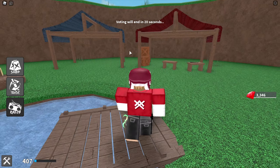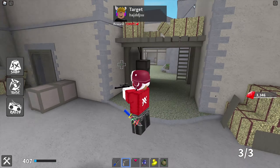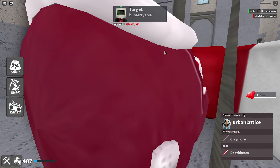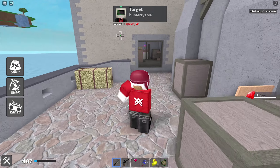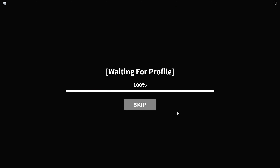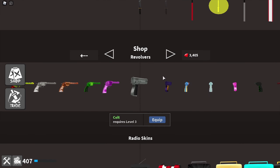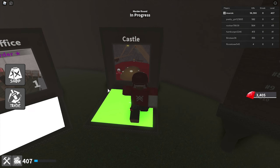We killed this guy through the wall, and maybe you have to be a specific distance from the wall — that could be the case. My current theory is that if you're too close to the walls it doesn't work, but it didn't work at medium range either, which is very interesting. I'll figure this out — I had to join a new server because I accidentally used a different weapon. Let's switch back to our original tactical revolver and head to castle.